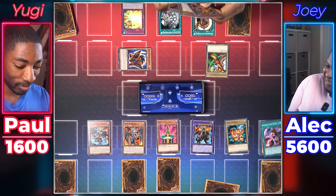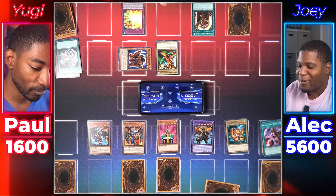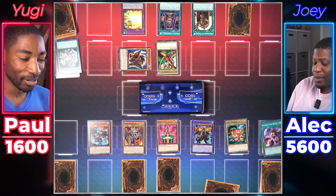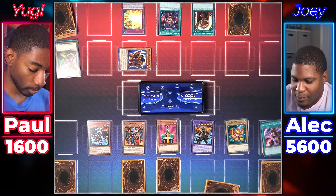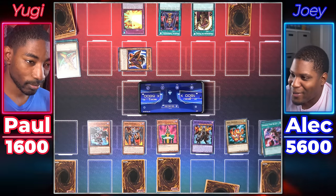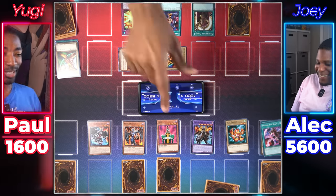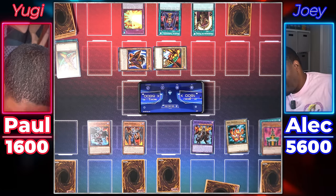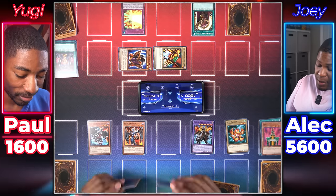Yeah, eventually maybe I'll be able to get them back somehow. I'm at seven cards in hand, so I'll set a card face down and end my turn. I draw, pay 100. Activate Dark Factory of Mass Production — I'm going to get these two Exodia pieces back. Normal summon Left Leg of the Forbidden One. Now I activate Magical Dimension — I'll target my Left Leg, tribute it, special summon a spellcaster from my hand: Left Arm of the Forbidden One. And then destroy Jinzo. That means my traps are live again!